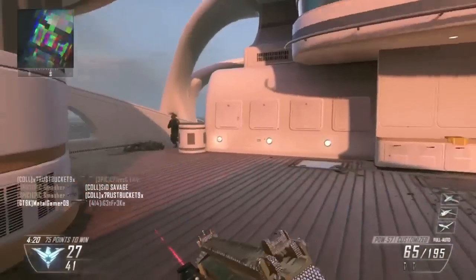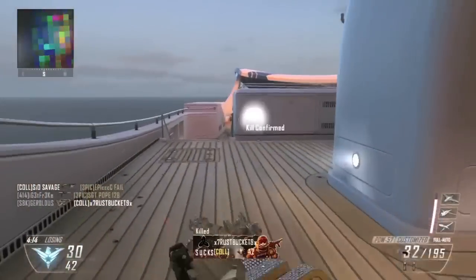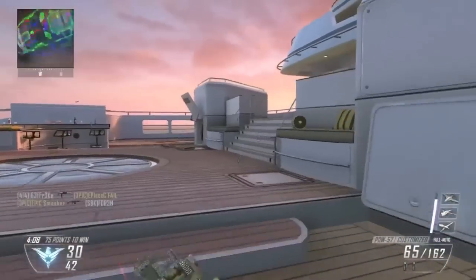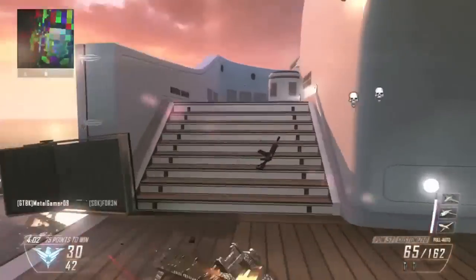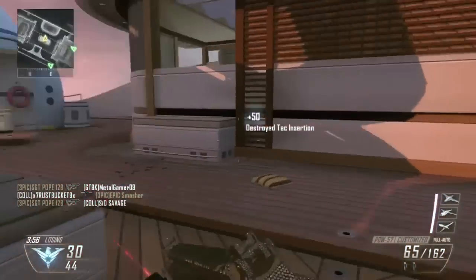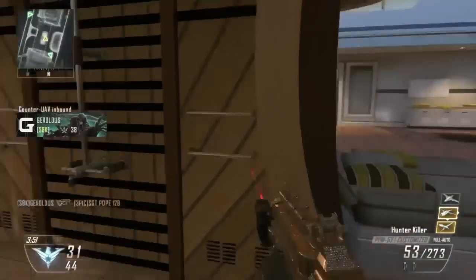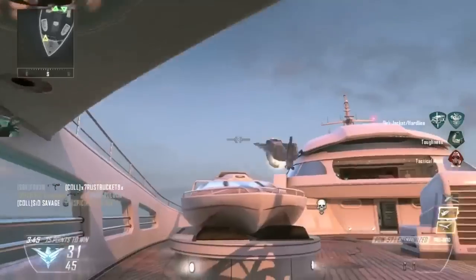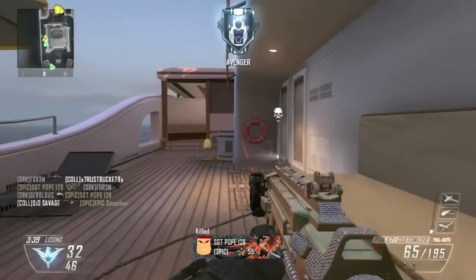So for the DLC that is coming out, there are four multiplayer maps, a zombies map, a new zombies game mode, and then for the first time ever, a gun DLC — the Peacekeeper SMG. It's like a hybrid SMG assault rifle, from what we know. Obviously we haven't played with it yet, so we can't really tell you what's actually good or bad about it. It looks amazing — it's got what they call the UN white camo, which is different than your normal gunmetal black and that sort of stuff.